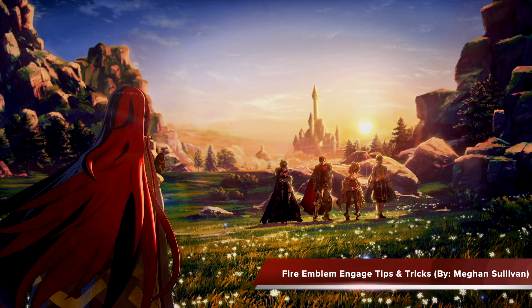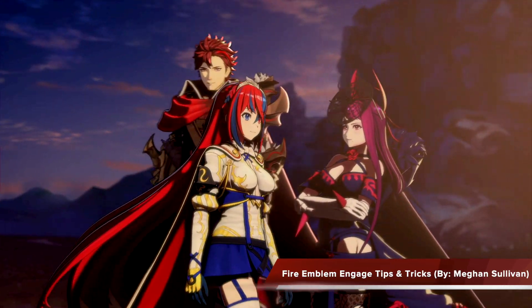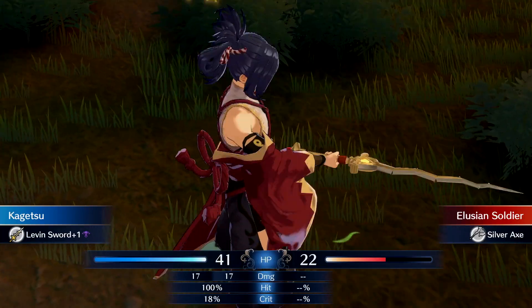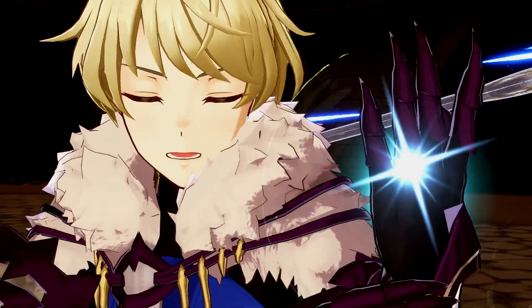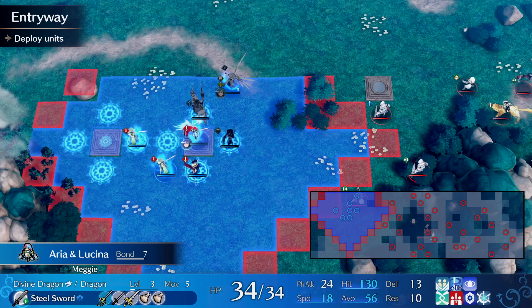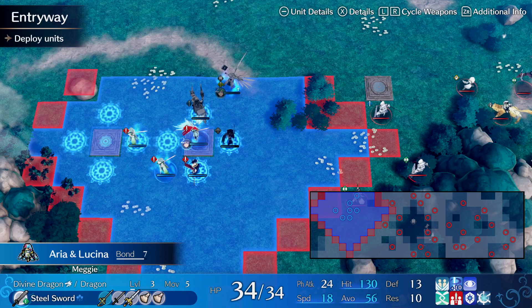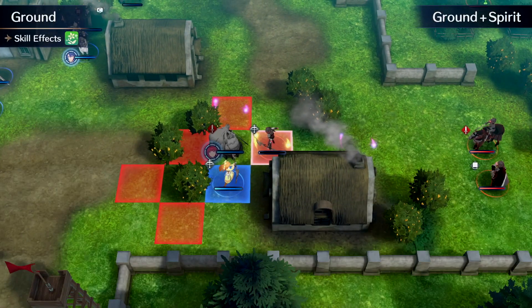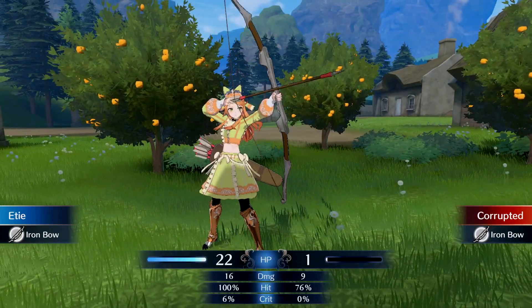Hello everyone, I'm Megan Sullivan and welcome to my tips and tricks for beginners video for Fire Emblem Engage, developed by Intelligent Systems and published by Nintendo for the Nintendo Switch. I think Fire Emblem Engage is pretty beginner friendly, thanks to its clear tutorials and clean user interface, but I know Fire Emblem games in general can feel a little overwhelming, so I thought it would be nice to share some easy tips and tricks with you that have helped me in my Fire Emblem journey.